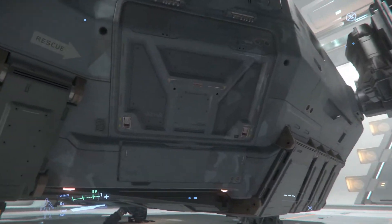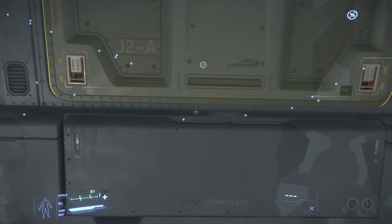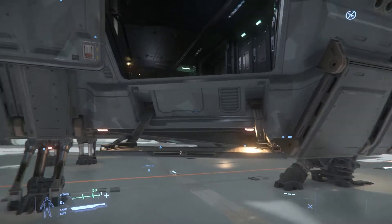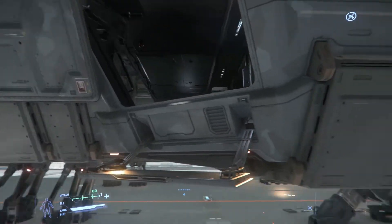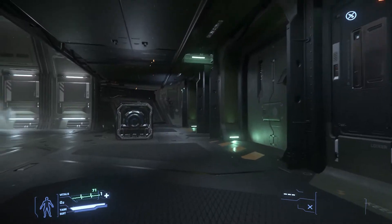Over here on the side, there are actually three entrances to the ship. This is one of them and it's probably the easiest one to get into. What's really nice about this design is they give you this step, so you can just hit the jump button and climb right aboard.